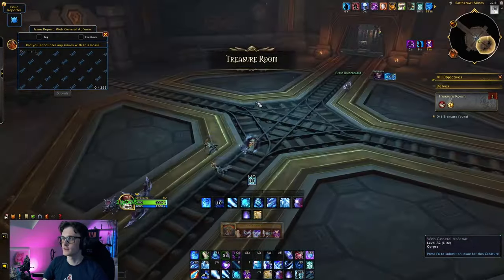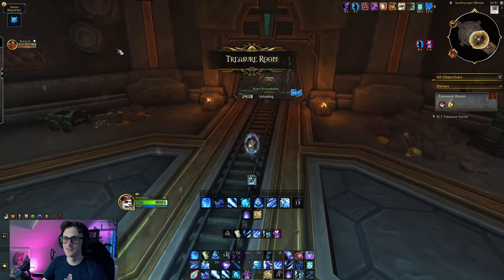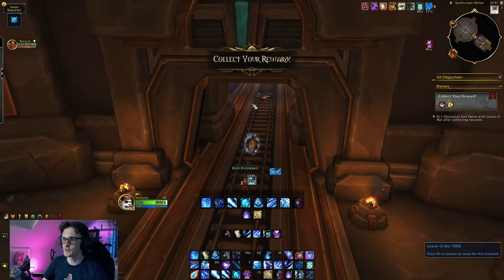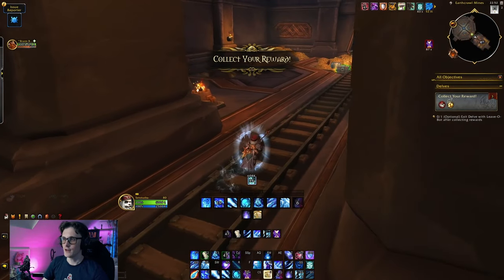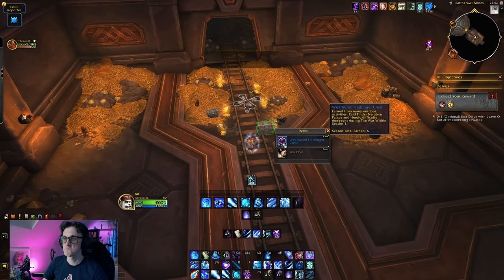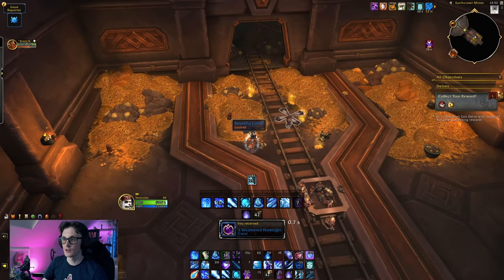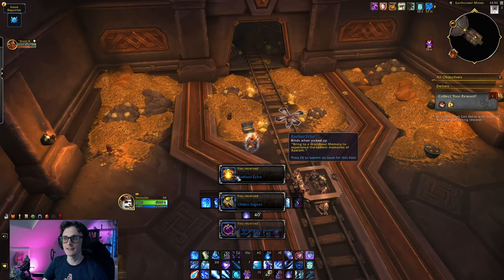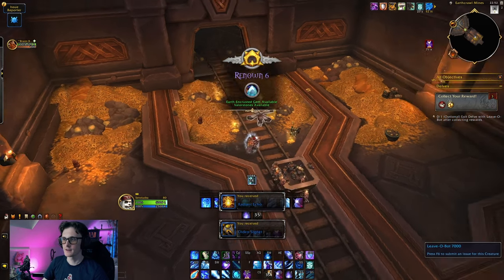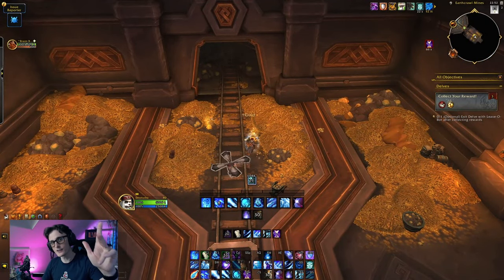Let's go! That was a pretty cool move by him — sets everything on web and then hits you with a card. We have extra Bountiful Treasure here because this is a powered Delve. Five, six, four chests — not bad! And yeah, we're done. Thanks everyone for watching, I'll see you in the next one.